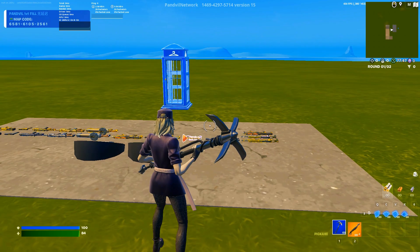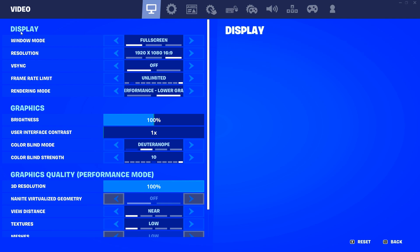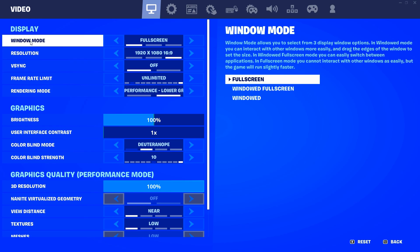First thing we're going to start with is your Fortnite settings. Go to your settings, go to display, and we're going to go from the top all the way down to advanced graphics. In display, for windowed mode, you want to set it to full screen. It says in the description that it makes your game run slightly faster, but it also reduces input delay massively. When I was running Fortnite on windowed full screen, it feels very different compared to full screen.